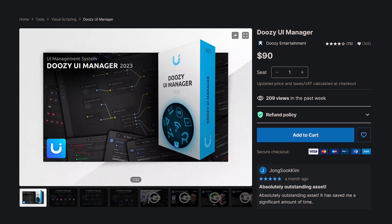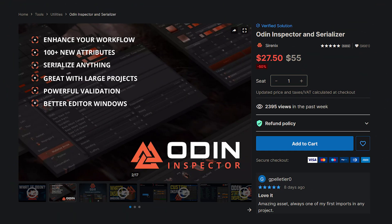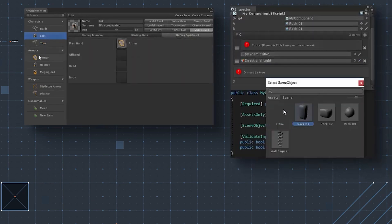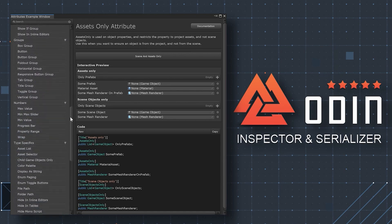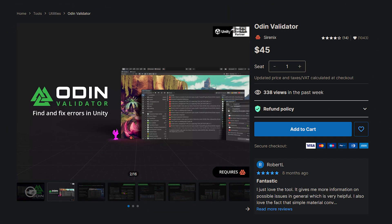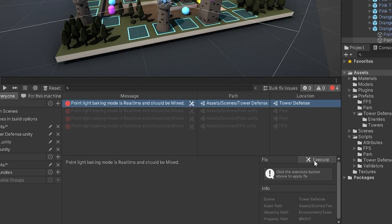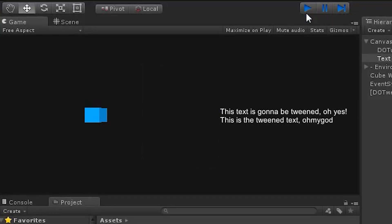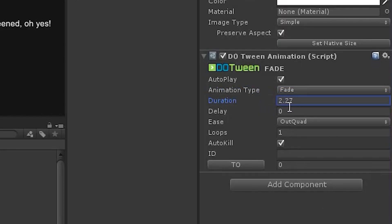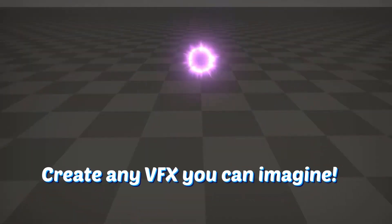Doozy UI Manager is great for making UI, especially in menu-heavy games — it lets you build, animate, and ensure that everything flows together. Odin Inspector is the first thing I load into any Unity project; it's great for organizing your inspectors for scripts and creating custom editor windows, and the Serializer provides a flexible solution for implementing saving. Odin Validator is a debug tool that allows you to quickly debug code, shaders, and more, as well as design and implement quick fixes through its UI. DotTween Pro is a tweening library that works with animating game objects, moving along paths, and more — it works great both in C# and its own simple visual scripting language. Finally, All-in-One VFX Toolkit provides all you need for making 3D particle effects quickly, with lots of pre-made effects as well as tools to customize and make them your own.